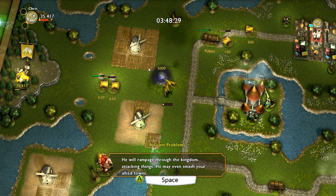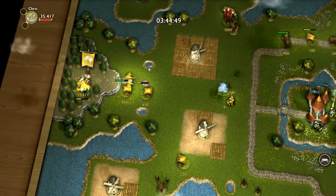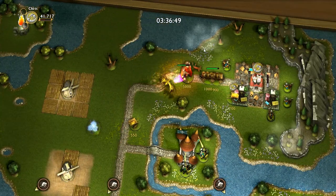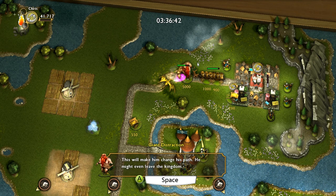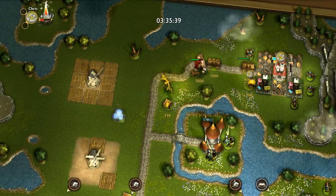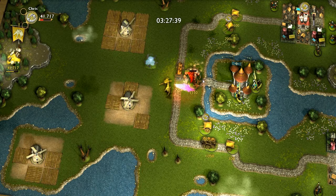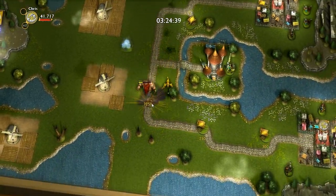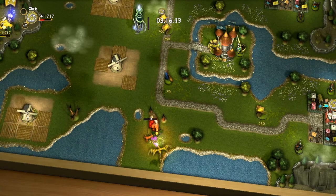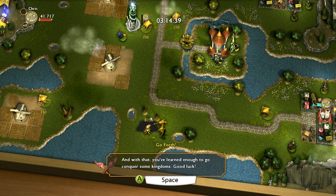A giant has appeared! He may even smash your allied towns, but if you defeat him he'll drop a ton of gold — so that's kind of like a boss. Let's deposit this and then go get him. He's not attacking me, he's just going for the towns. Now he's attacking me. He's going to walk in a different direction and go somewhere else — he'll leave the kingdom. But we've got him destroyed! Let's get his gold. It may take you a couple of trips to gather all his gold.